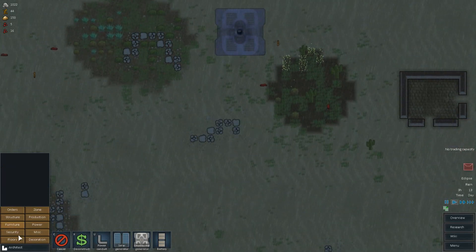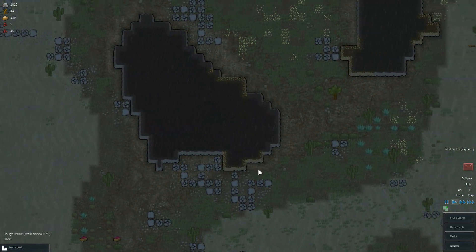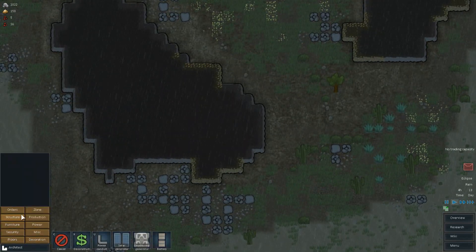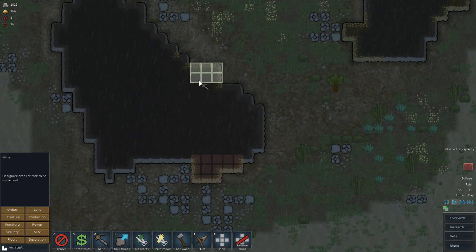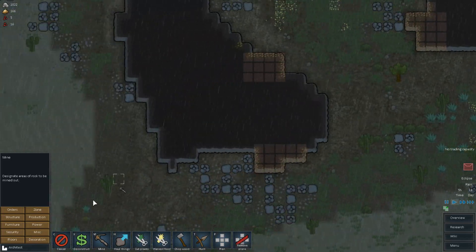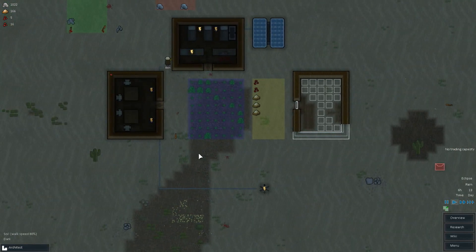Let's put it down anyway, because we definitely want to build it at some point. Maybe we can send Tacos to do some mining — look at this, it's rough stone, apparently there's some minerals in there. We haven't really done this yet. We say order, we say do some mining, mine out all of this. A little bit there too. Lots of mining to be done. We also need more wood to finish this resource cupboard thing.